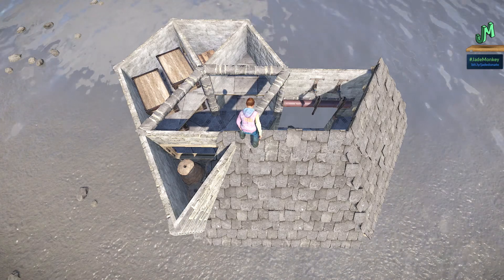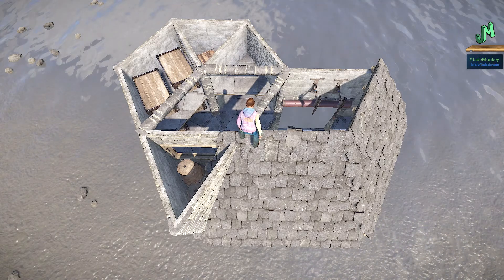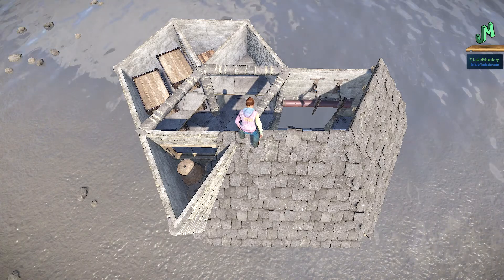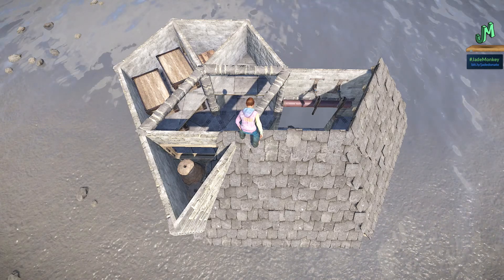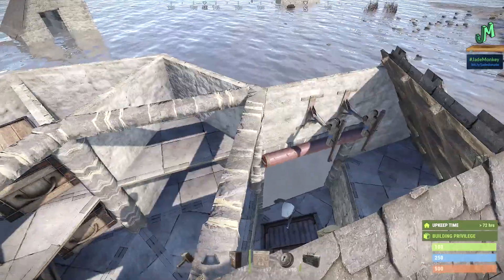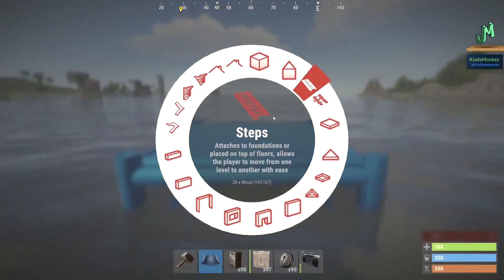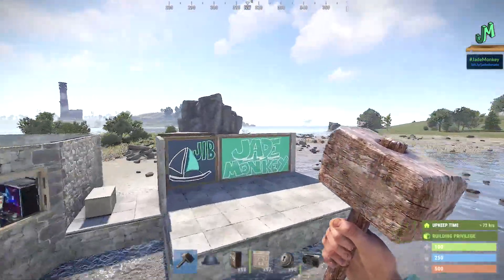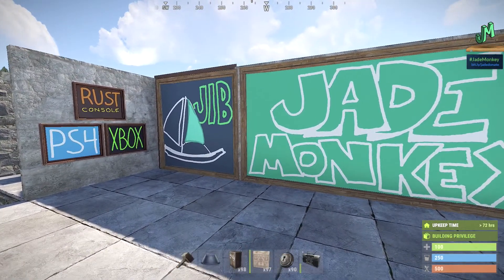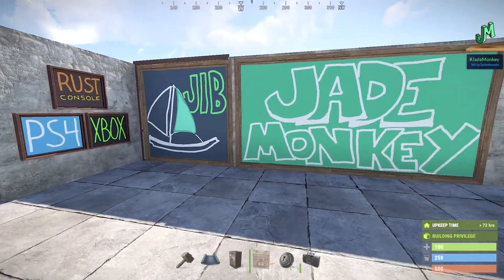If you're trying to do this base build, I am going to include chapters or time codes — they'll either be in the description or on mobile it's an actual chapter-based thing where you can slide around, or even on the time bar at the bottom you should see the different chapters to help you move around. This is called the Jib, by the way — as there are all small triangles across this build, I thought it was quite fitting since it's a nautical base. And this is for Rust Console Edition: PlayStation 4, Xbox One, Next Gen, and everything in between, and even for PC as well.